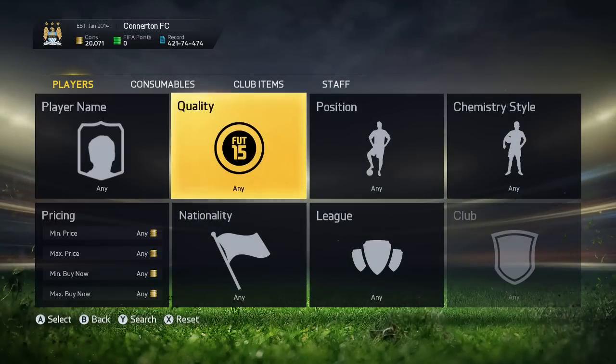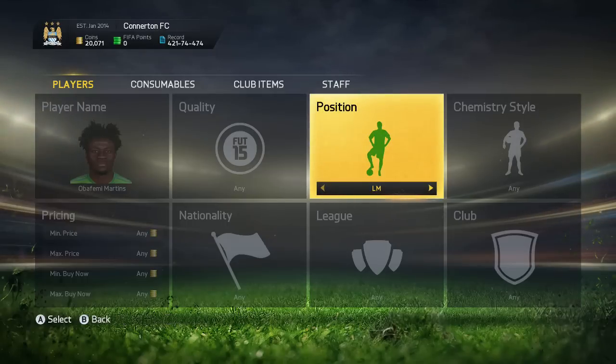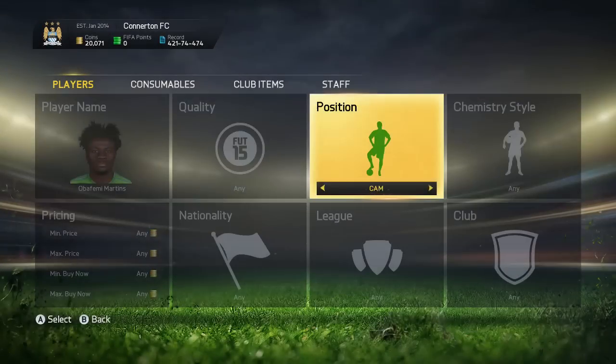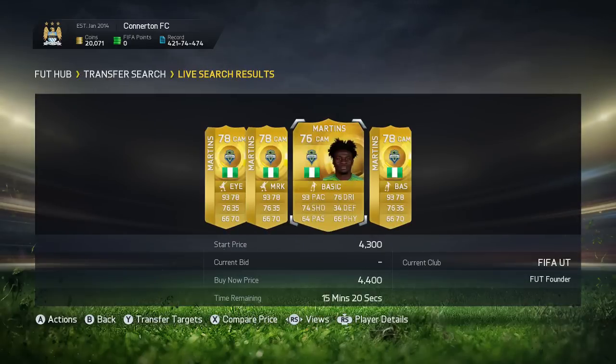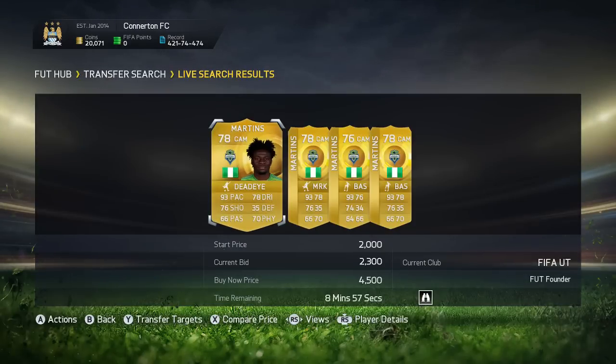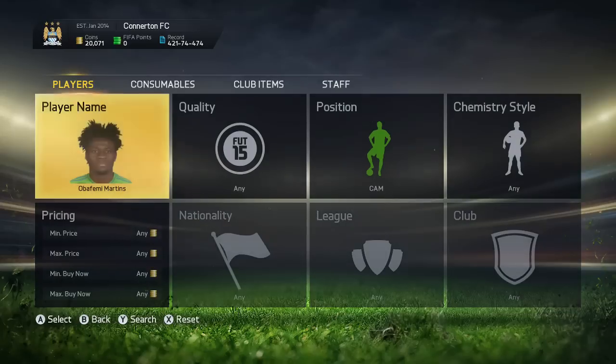The first player we're going to look at is Obafemi. This works best for players that already have Team of the Season cards because they're going to be more in demand. We'll search CDM non — center mid non is running at CAM 4.5k, so that might be a good deal. If I can get him for around 3k, I can make about 1.3k profit on him.